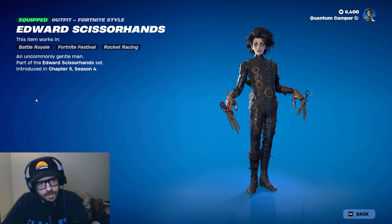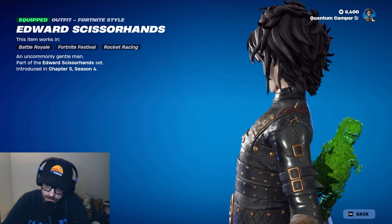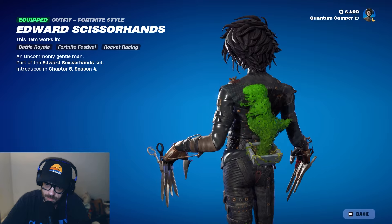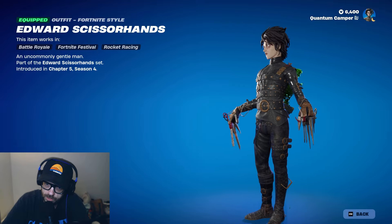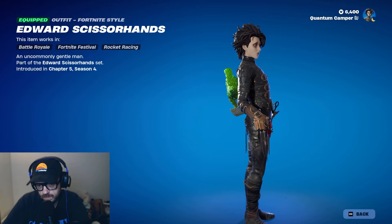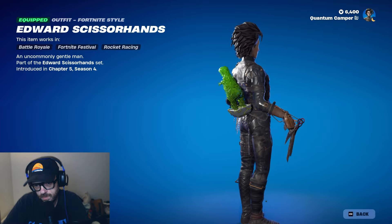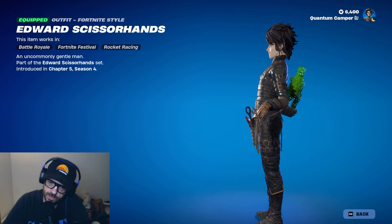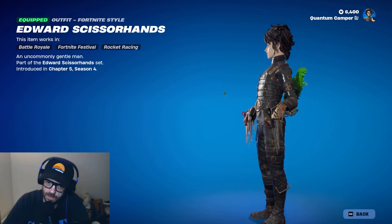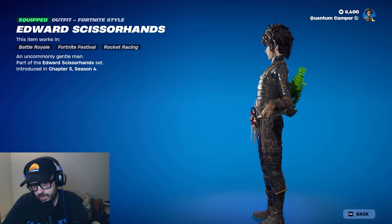Edward Scissorhands — so cool. Did you pick it up? The detail on this skin is unbelievable. Look at the leather, the texture on the leather, the rings — they absolutely nailed this. I'm gonna show you some gameplay footage with Shadow Luffy. Surprisingly not a lot of people picked up the skin, which is wild. Snazzy Blocks did but wasn't on, so we couldn't play a game with them. The ADS is not affected by the scissors at all — it looks really good.